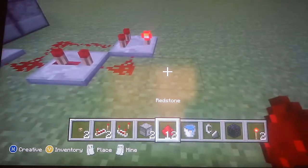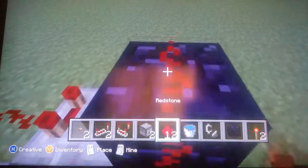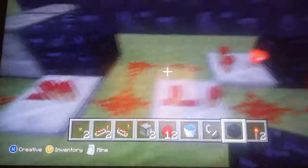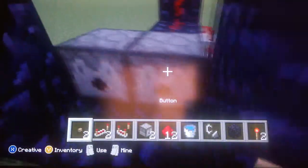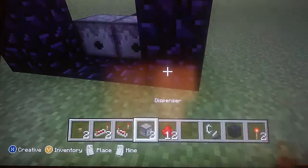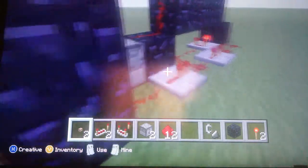Block in front of it: redstone, redstone, block, block, block. Redstone, redstone, redstone, redstone — and then you're done with this part. Put your water in here, then that should happen like two tips fast.